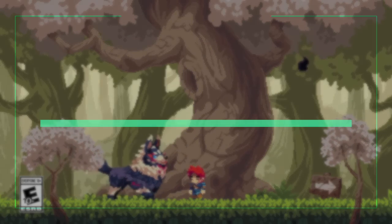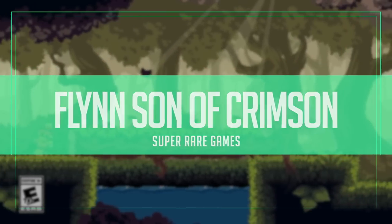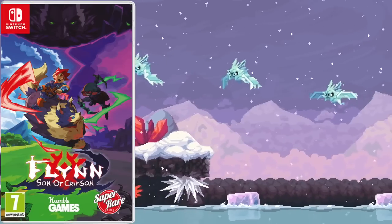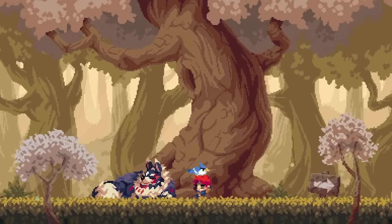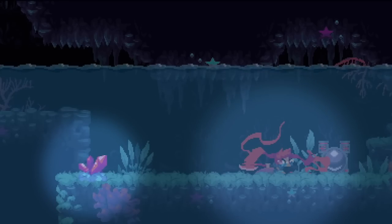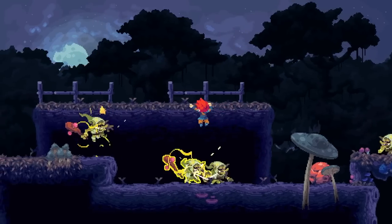Flynn: Son of Crimson is an indie action platformer that was rather positively received. It was originally a Kickstarter campaign, although some people were a bit miffed that some of the promises in that campaign weren't reflected in the final product. Nevertheless, this is a great looking game with nice chunky pixel art characters. This has been released by Super Rare Games on Thursday with just 4,000 units available.